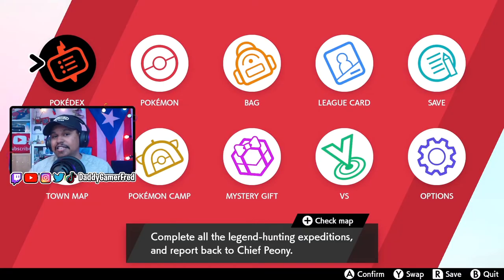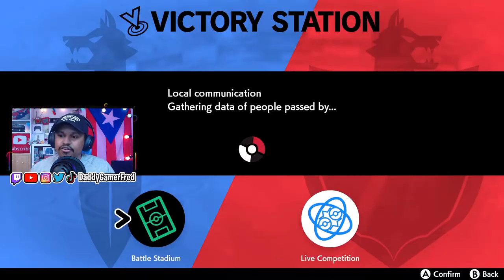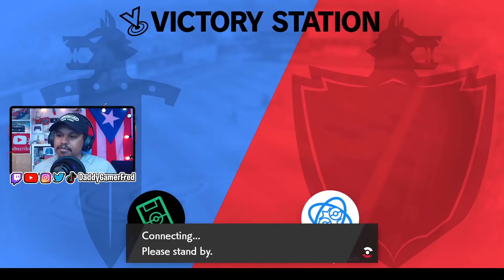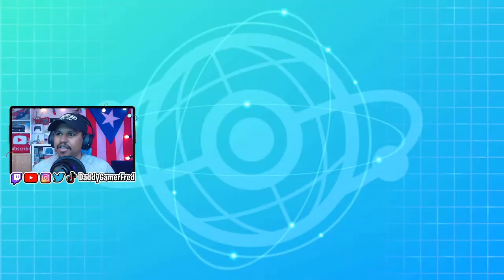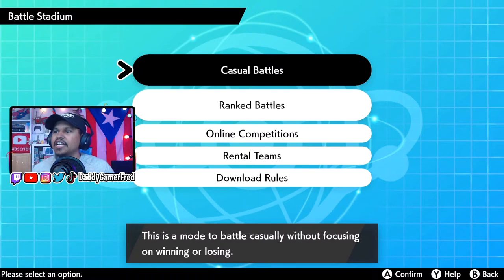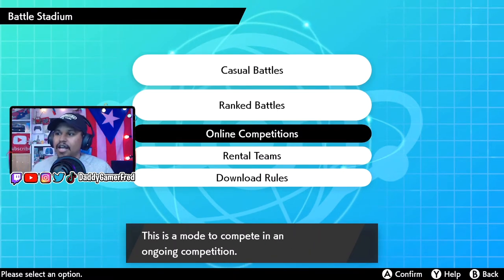So just like you participated in these online competitions, what you need to do is head over to your Versus screen. Here you're going to want to go into your Battle Stadium. You do need an internet connection to receive the gift — I'm pretty sure that's with every gift that's via Mystery Gift, you need to have an internet connection. Then what you want to do is go down to where it says online competitions.